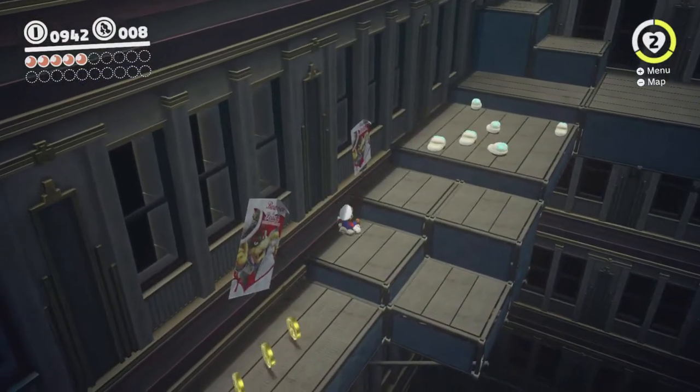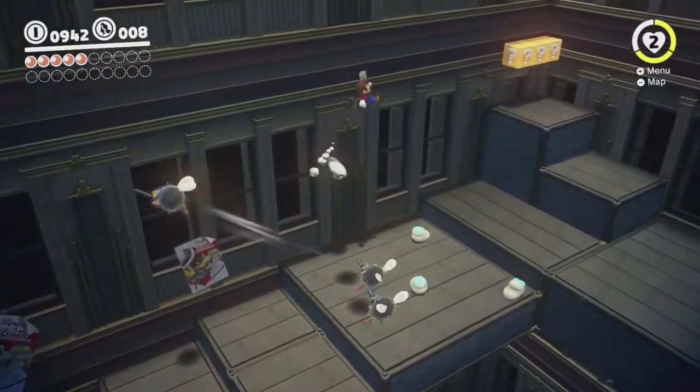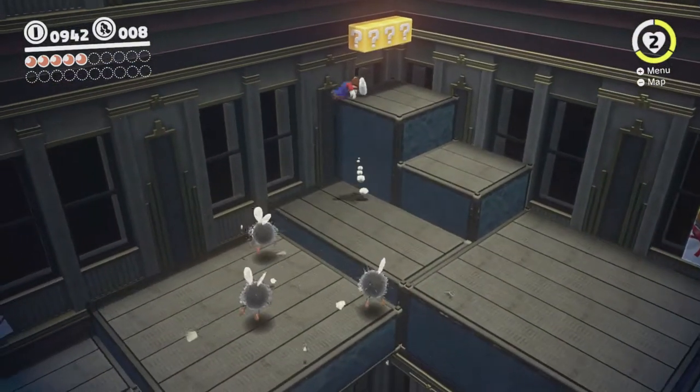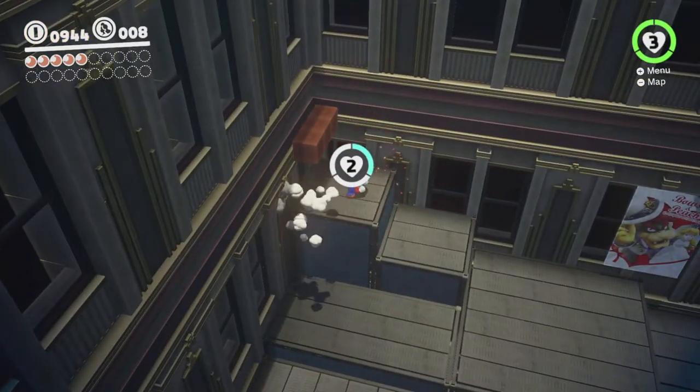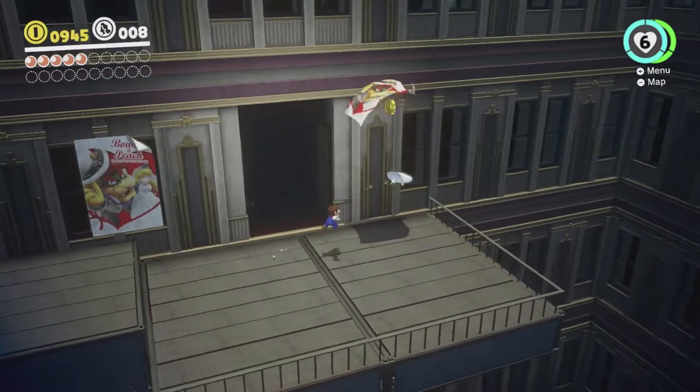I think it's that set of blocks. Where if you hit one of them, it gives you the life-up heart, which heals you to full health and then doubles your whole health. Which is good because we need that for the upcoming boss fight we're about to do.